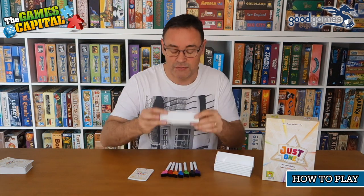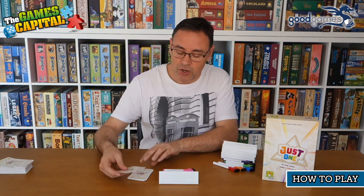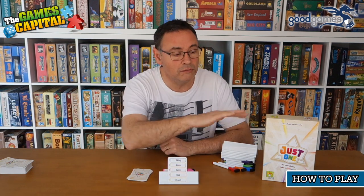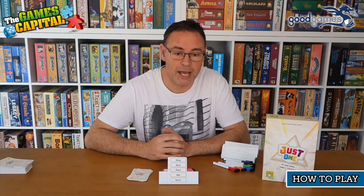Each player will take turns to be the guesser. Everyone has one of these racks in front of them. If you're the guesser, you'll take the top card from the pile and, without looking at it, place it on your stand so all the other players can see the words but you can't. Then you'll choose a word by giving a number from one to five, and that will be the word for that particular round.